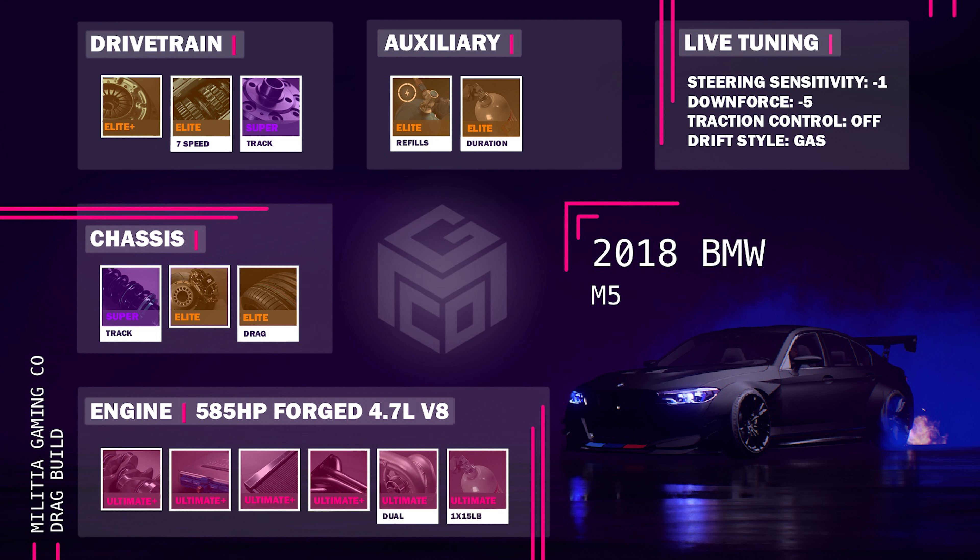Here is the full drag build card. We've got the 585 horsepower forged engine again, the Ultimate Plus engine parts, dual turbo, but this time we're going with the 1x15 pound NOS. We've got super track suspension, elite brakes, and elite drag tires. We also have elite plus clutch, elite 7 speed gearbox, and the super track differential. NOS refills and duration as always. Steering sensitivity is minus 1, downforce minus 5, traction control off, drift style on gas.